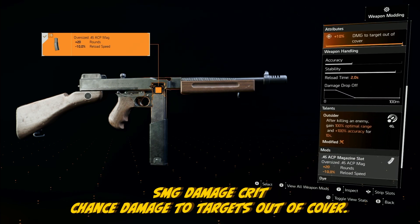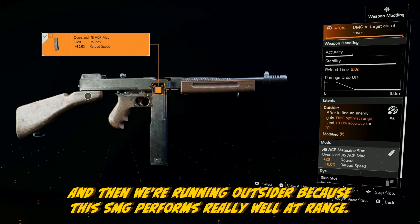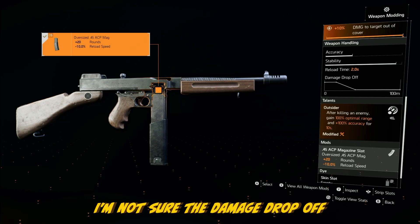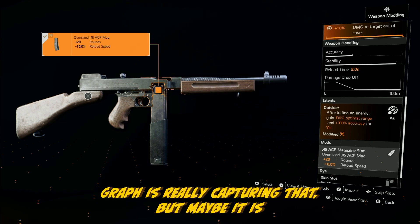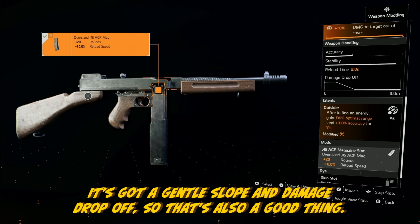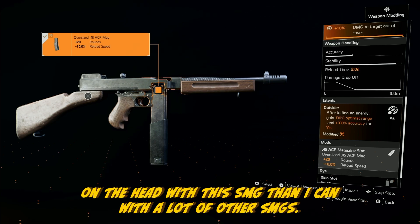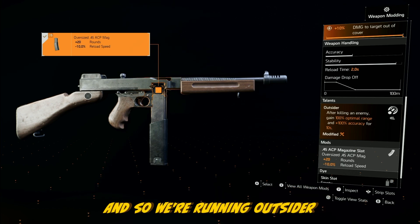The attributes are SMG damage, crit chance, damage to targets out of cover, and we're running Outsider. This SMG performs really well at range — it shoots sort of straighter. It's got a gentle slope in damage drop-off, so that's also a good thing. I can reach further and land more shots on the head with this SMG than with a lot of other SMGs, and so we're running Outsider.